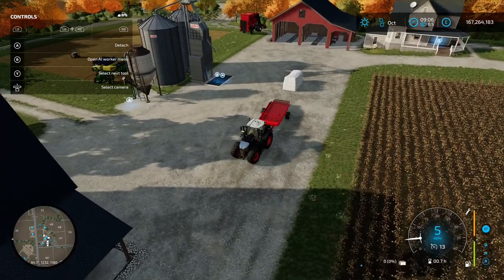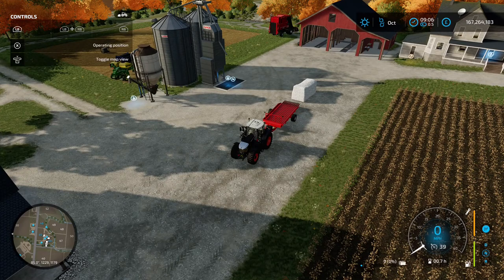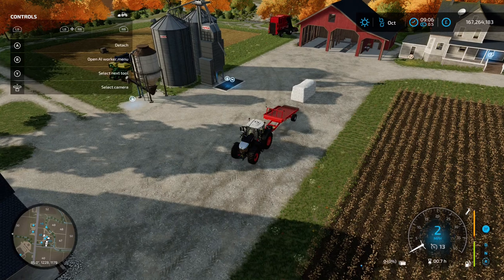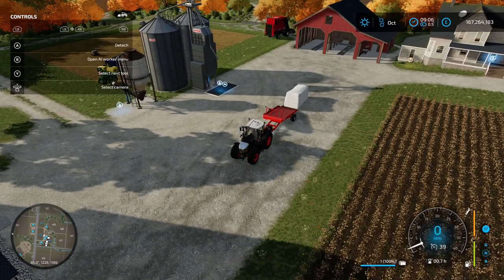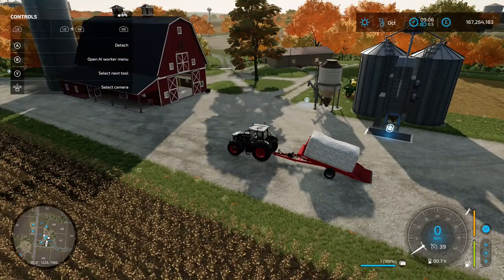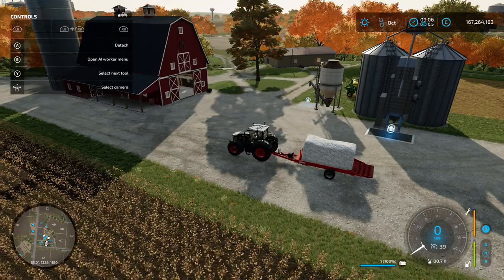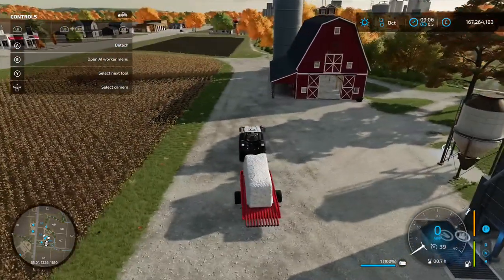I've gone for the Module 4. Back it up into position, press LB and X to put it into the transporting position, then back up into the bale — it will draw in and load it on. Press LB and X again to lift it back up and you're ready to go.